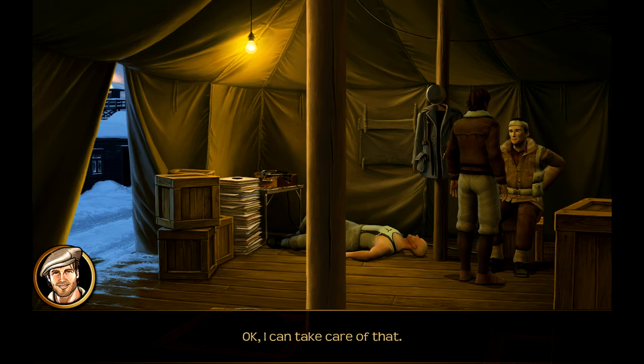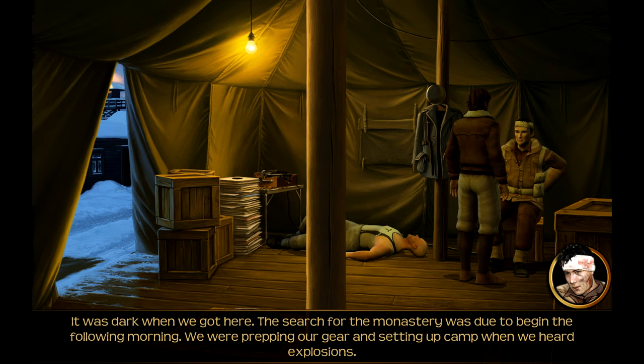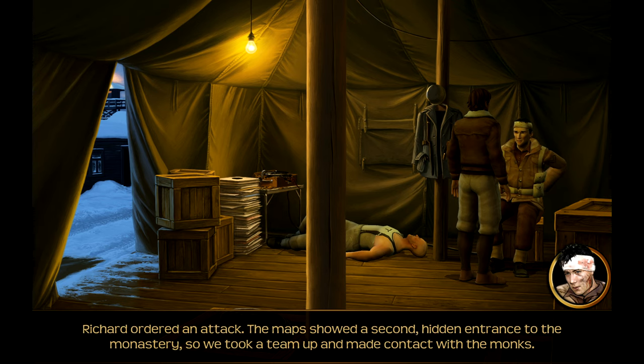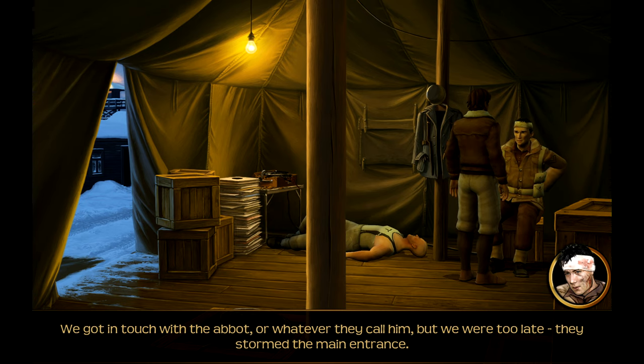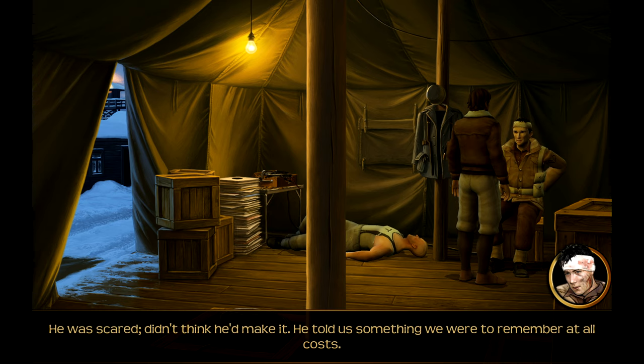Okay, I can take care of that. I need to know what happened. Well, I suppose we were in the wrong place at the wrong time. Our mission was to survey the area - Richard's maps were taking us towards some key defence points. It's an old monastery set near a valley. It was dark when we got here. The search for the monastery was due to begin the following morning. We were prepping our gear when we heard explosions - someone was trying to blast open the entrance. We couldn't tell, but we assumed they were bandits. Richard ordered an attack. The maps showed a second hidden entrance to the monastery, so we took a team up and made contact with the monks. We got in touch with the abbot - but we were too late. They stormed the main entrance. We were massively outnumbered. The old monk hid Richard and me in a secret chamber.